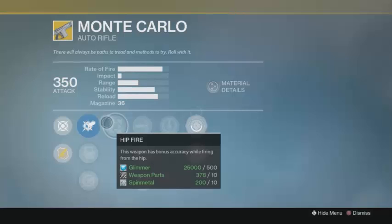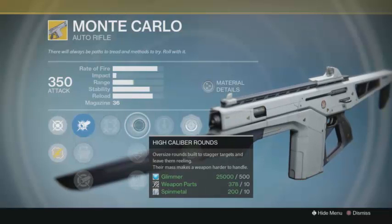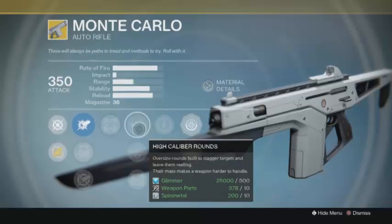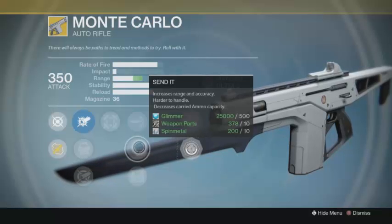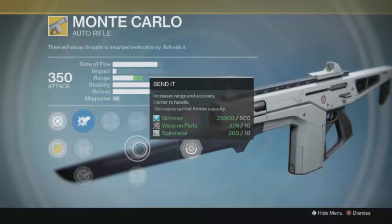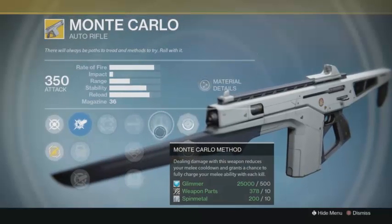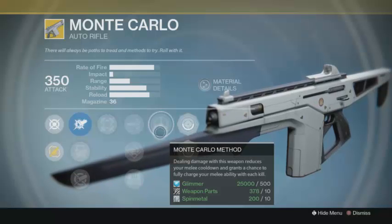The Monte Carlo is a full-auto auto rifle. It has Hip Fire, which gives a bonus when firing from the hip. High Caliber Rounds stagger your enemy, which is nice for the Crucible — it makes them harder to hit you back. It also has Send It, which increases range and accuracy. It does make handling a little harder but you can't really tell, and it decreases carried ammo capacity, but in the Crucible you'll pick up enough ammo that it's not an issue. Field Scout increases ammo capacity further.